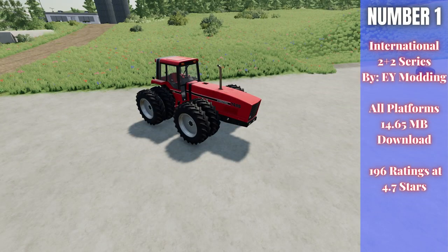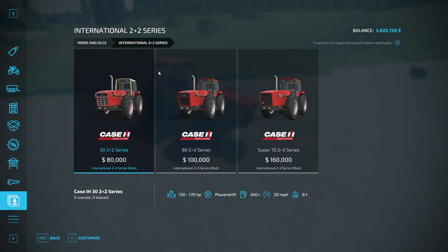For number one we have the International 2+2 Series, by EY Monning — 14.65 megabytes to download for all platforms, currently rated 4.7 out of 5 stars with 196 people having rated it. It does articulate in the center of the tractor — I know for some people that's a bit of a no-go, but it works really well.